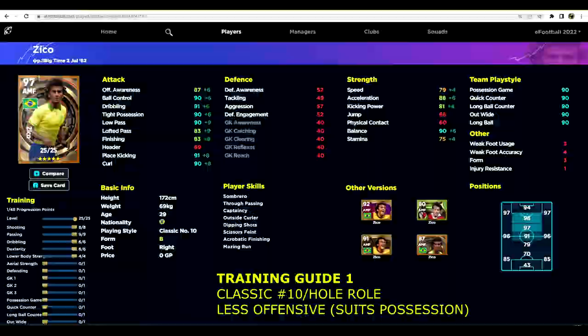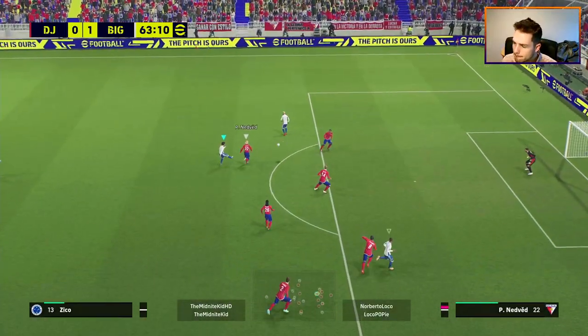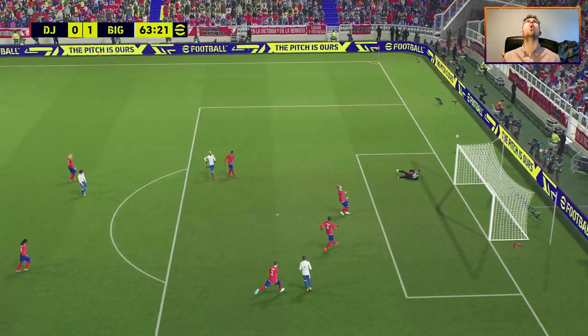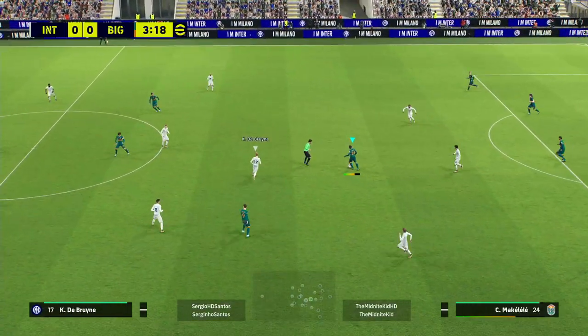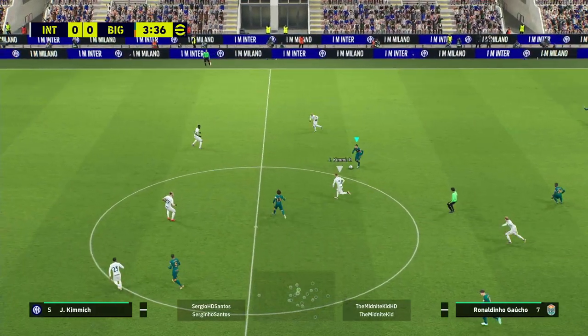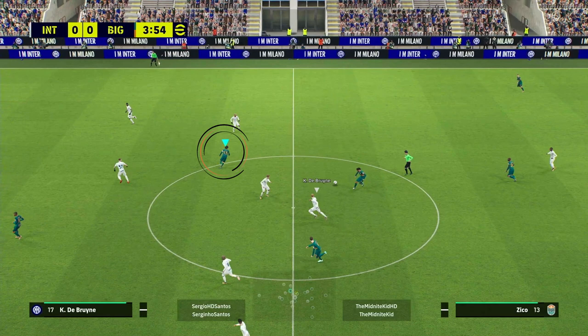What this build does is let off a little bit of offensive awareness, but it means that you can still shoot. We are upgrading the shooting so that you can curl — you have outside curler as well. A lot of opponents, especially division one opponents, will back off you when you have the ball.